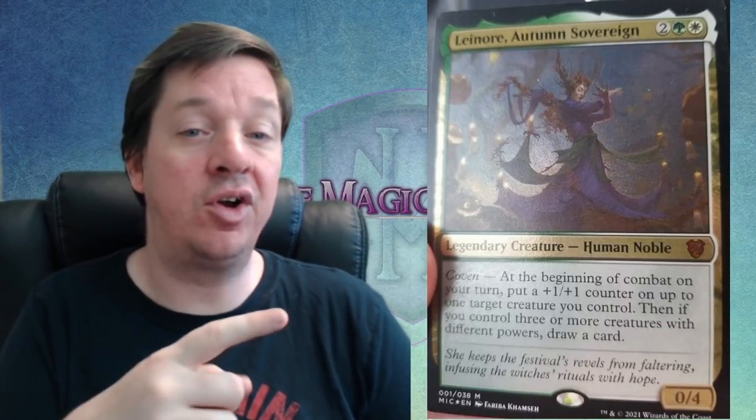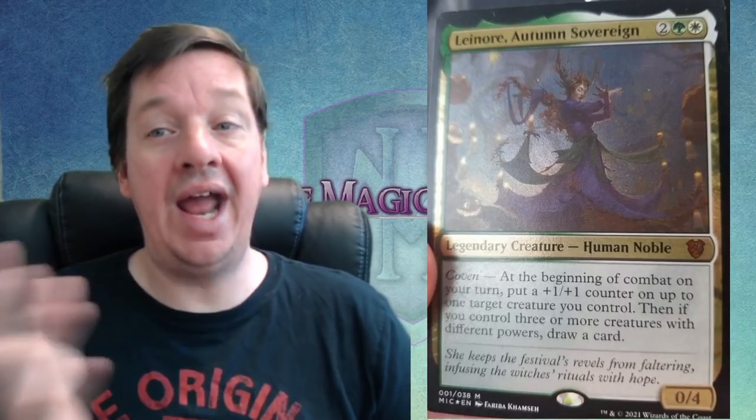You can actually tell which set this is from by what's printed on the card — it says M-I-C. Basically, if you look at the code, you can tell it's Midnight Hunt. Adventures in the Forgotten Realms code for the regular cards is A-F-R, and their code for the Commander decks is A-F-C. So I'm guessing the normal set name on the Magic cards will be M-I-D for Midnight Hunt, and M-I-C for Commander. The fact that this is one of those thicker cardboard variations means this is going to be the face commander for one of the Commander decks.